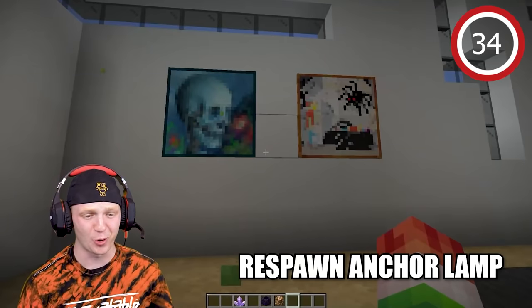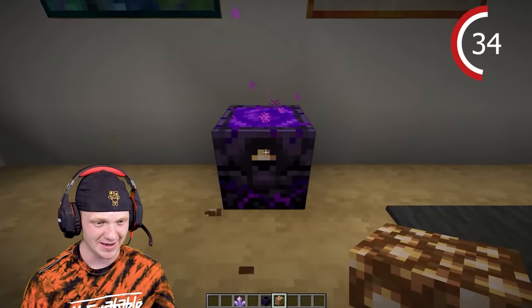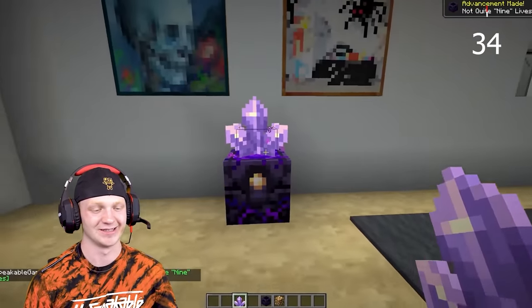If you've got two paintings on the wall and it doesn't feel right, throw one of these respawn anchors down and spawn some glowstone on it — it's going to make it brighter and brighter. Then go ahead and throw a crystal on top.